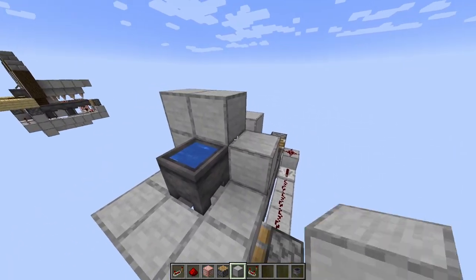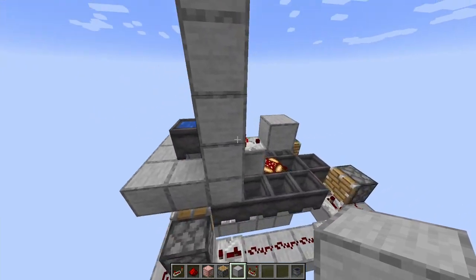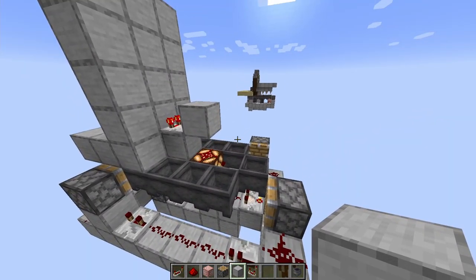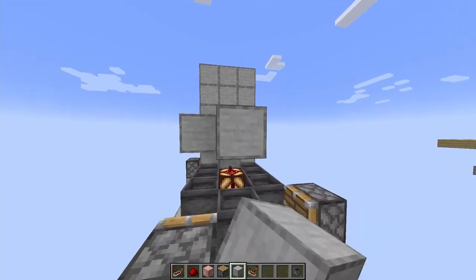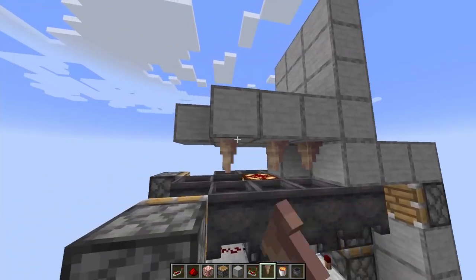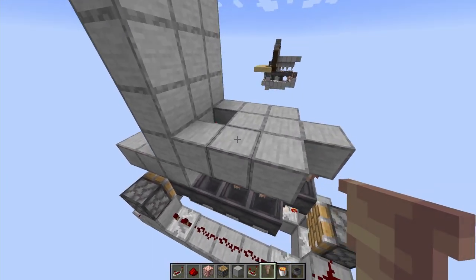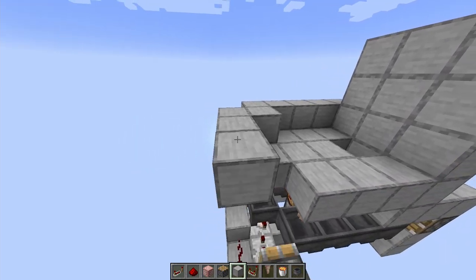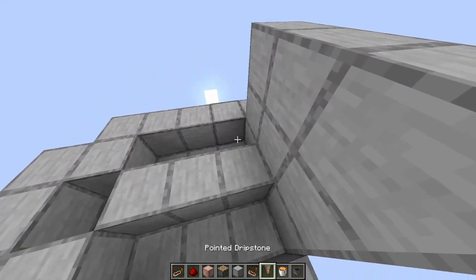Now is a good moment to add a floor and a back wall around the top cauldron so you can see what the final result will look like. All we need to do now is place the pointed dripstone that will fill the back cauldrons with lava. Leave one space above each cauldron, place solid blocks there, then on the bottom of those solid blocks place pointed dripstone above each and every cauldron. On top of those blocks, completely surround it with other blocks so you can fill them in with lava.